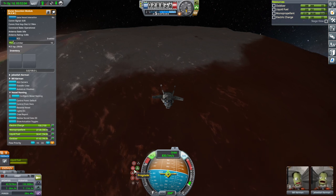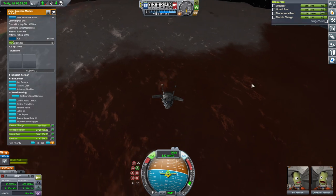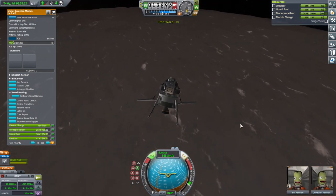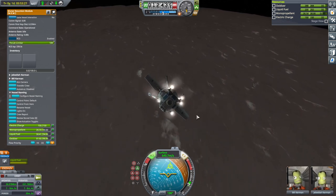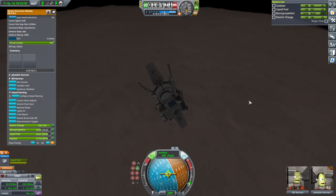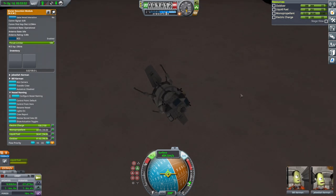We're not going to hit the biome we intend. I think we're committed to landing though. Why is it spinning around? We're out of RCS. We're accidentally landing on the pole or something. I'm still not used to how Duna's atmosphere works.